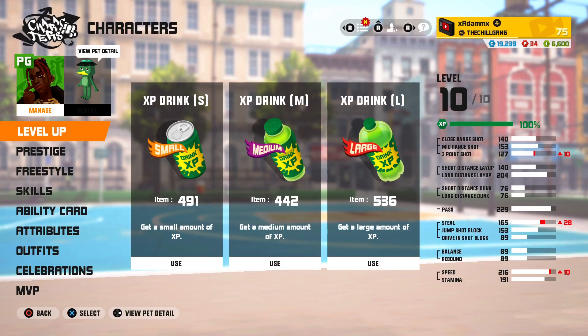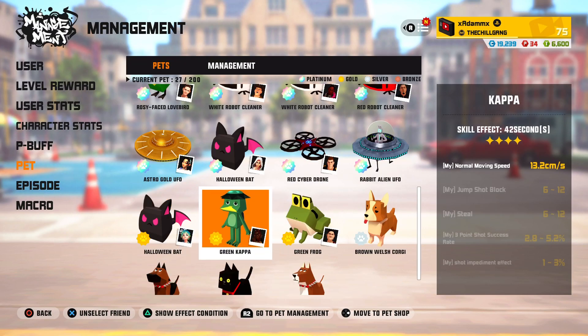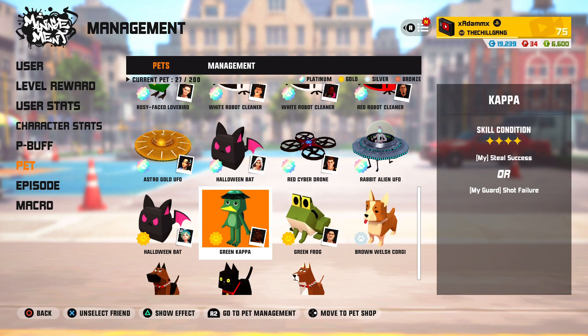From there we're going to head over to Little Fox himself. As you can see, he has a pet — it's a gold pet — and the buff is basically normal movement speed by 13.2, which is not bad. So I either need to get a steal with Little Fox, which is really good because he's a point guard, or make my guard have a shot failure, which is also really good with Little Fox.